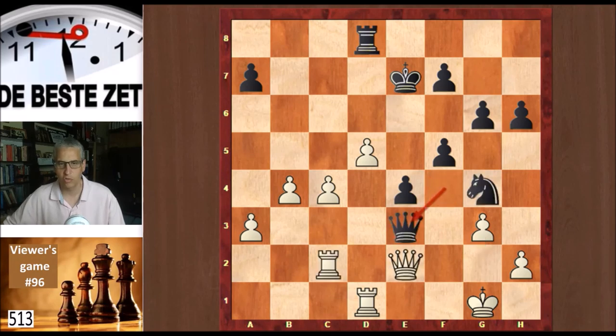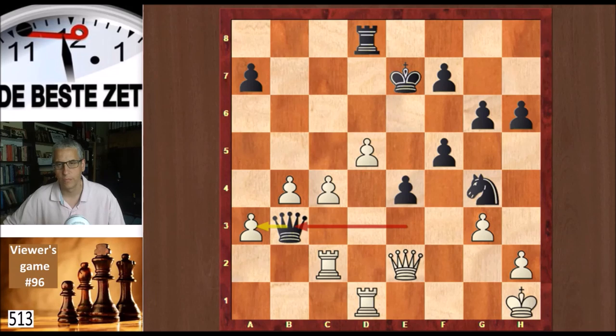So taking on e3 is not good for white. If white plays king h1 instead, then queen b3 is the best move according to the engine — better than taking on a3 — and black has counterplay. But in the game black did not play queen e3 check. He played queen g5, and that's not as good.